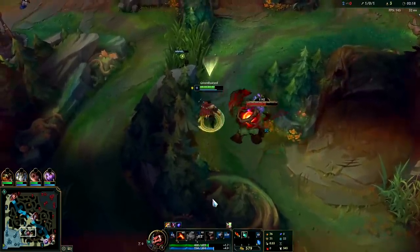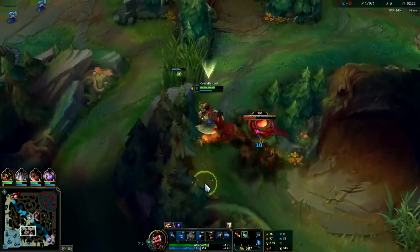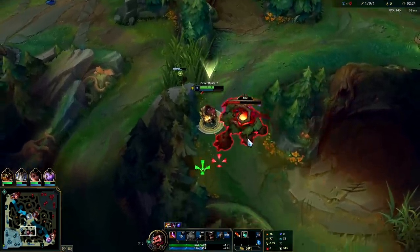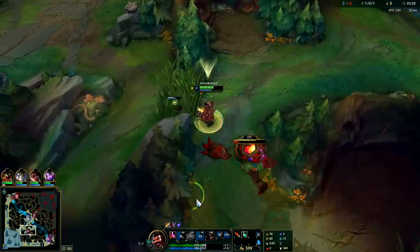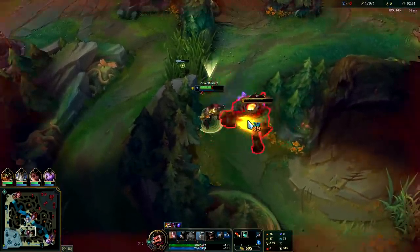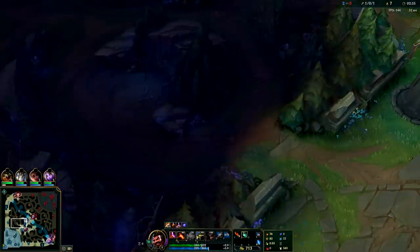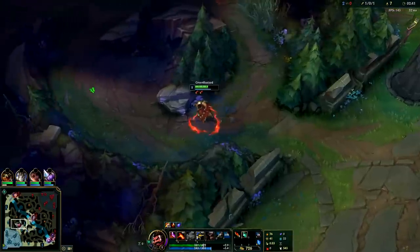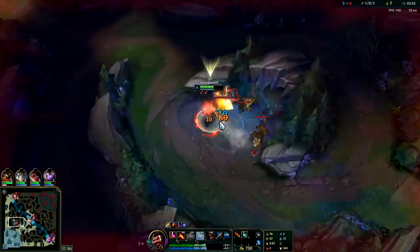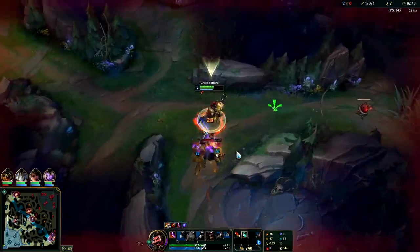Normally you want to auto attack down and then E, so you refresh your auto. So normally just auto attack, E, auto, auto. You normally queue after your auto attack since you're reloading anyways so you're not wasting any animations. You can cancel out your Q, W, and R animation with your E - you can cancel them all out that way. We'll just be farming it up here and full clearing into the scuttle crab. I should have kited it out to maintain my grit stacks. Your grit stacks are what give you a bunch of armor - pay attention to them.